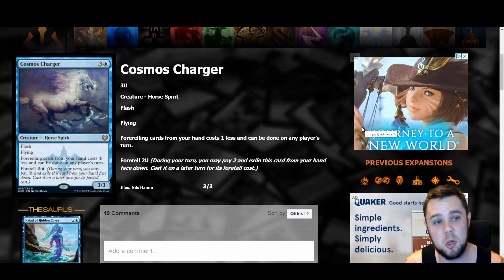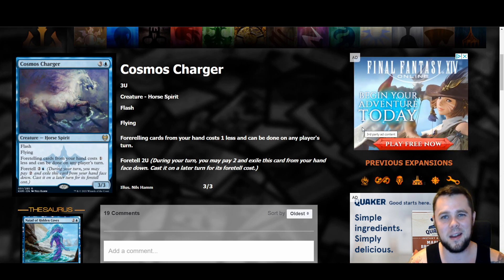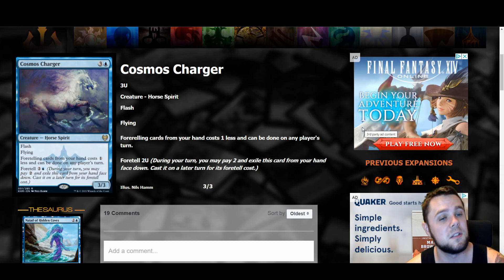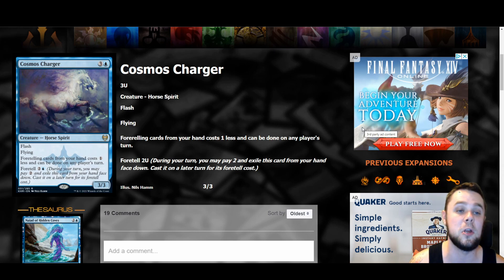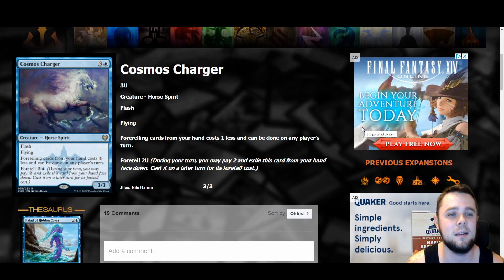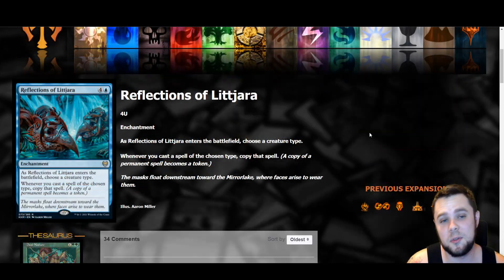Cosmos Charger is a four mana three-three with flash and flying — a decent rate. Foretelling cards in your hand cost one less and can be done on any player's turn. You can foretell it for two and then cast it for three, so on turn two you exile it, turn three you have a three-three flash flying creature that makes all your foretell stuff cost one less at flash speed. The potential with this card is really really high — a lot depends on the rest of the set and what foretell cards matter. By itself it's not amazing, but with the right synergies it's pretty sweet.